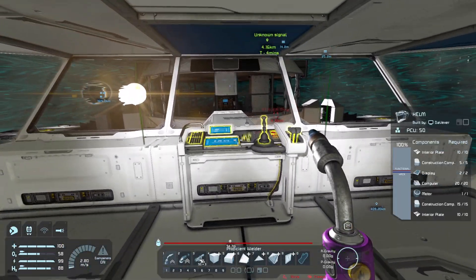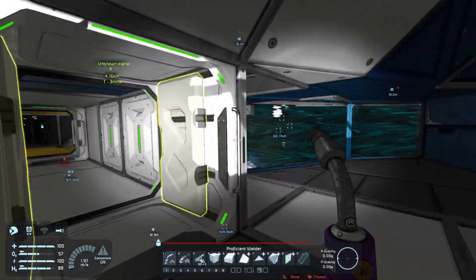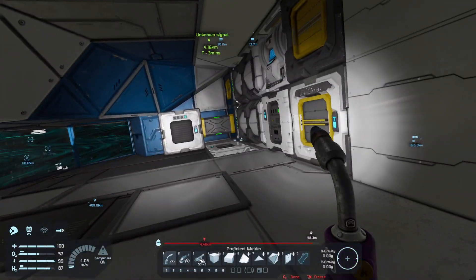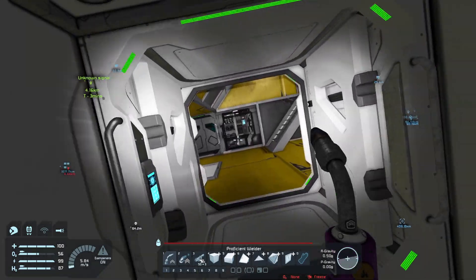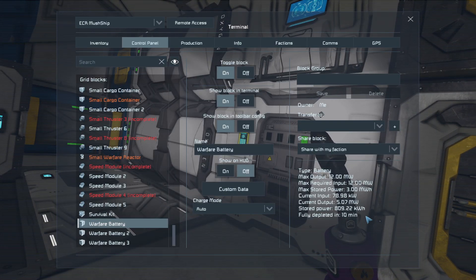Guess we're kind of on it - am I too low or too high? Too high. Okay, we're in. Air tightness - let's see. We're good. Open this door we're still good, but open this other door we're out of luck. Battery wise, depletes in 10 minutes - all right, that's not bad.